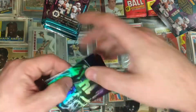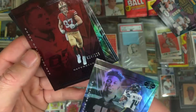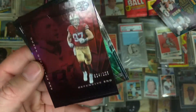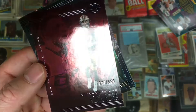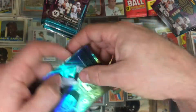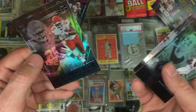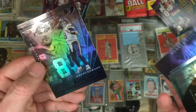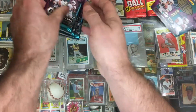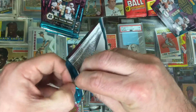Second pack — DK Metcalf — and a numbered one: 24 out of 125 for Nick Bosa. Put that over there. Matt Ryan, Baker Mayfield, Clyde Edwards-Helaire, Kirk Cousins.